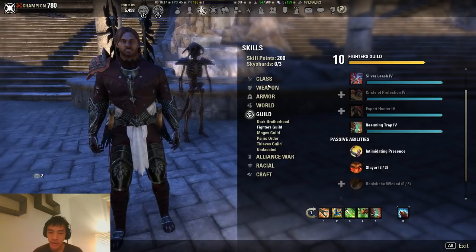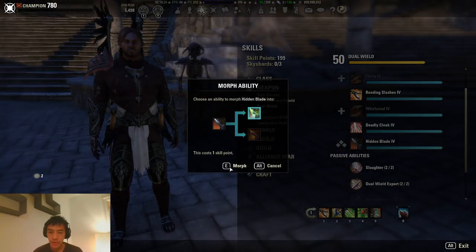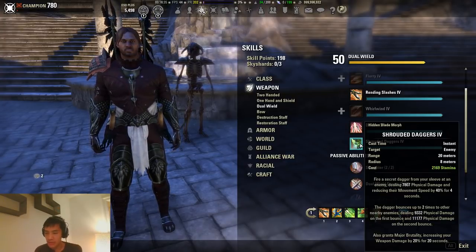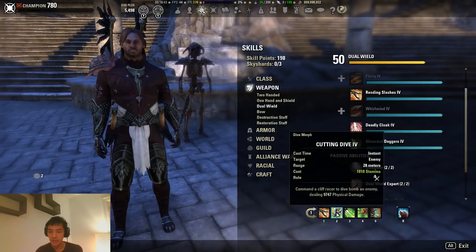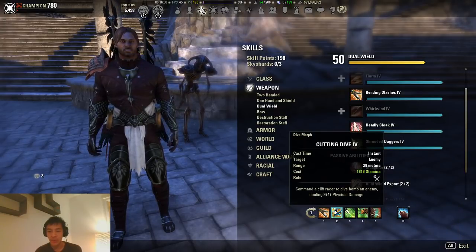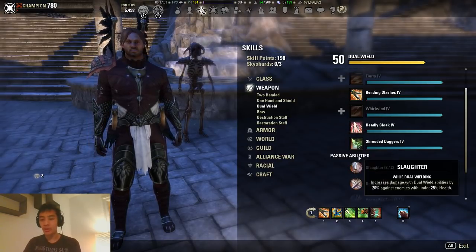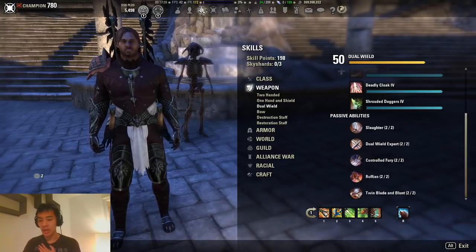You can also replace Cutting Dive with Shrouded Daggers if you'd like. With Shrouded Daggers you'll have better chance of procing Ravager and increased Ravager uptime. It also has better cleave since it can hit up to two enemies. However, it's a little bit weaker and costs more Stamina. Looking at the tooltip, it's about 2k less than Cutting Dive and about 300 Stamina more expensive. Cutting Dive is not really a spammable — we don't use it continuously. You could run Shrouded Daggers if you want additional cleave damage or an extra chance to proc Ravager.